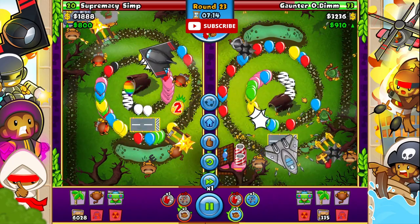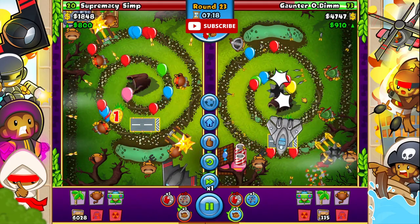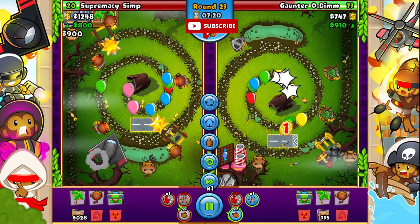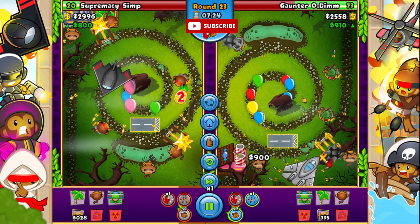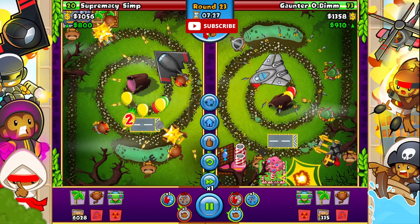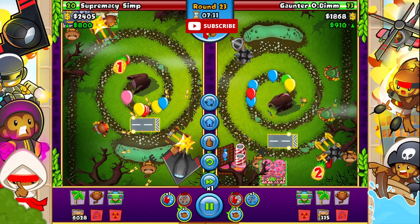On round 23, Spartle sells a farm - probably a misclick. Both of them have an ODS down, but Simba has an extra jug for rounds 24 and 25. Simba is down 110 eco but is out-farming by a lot.